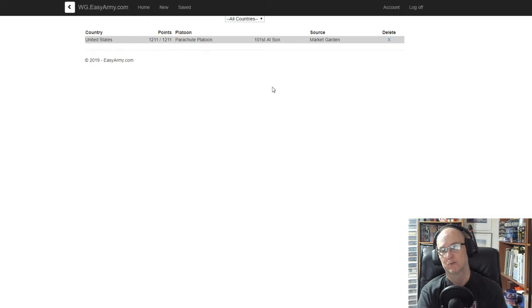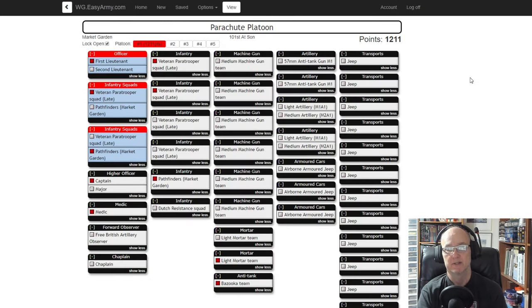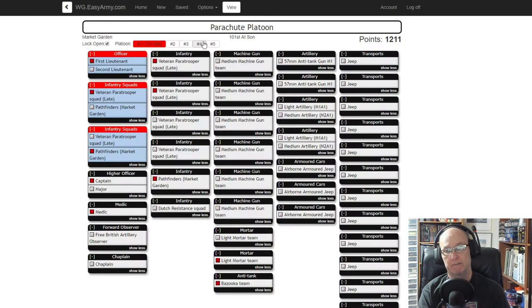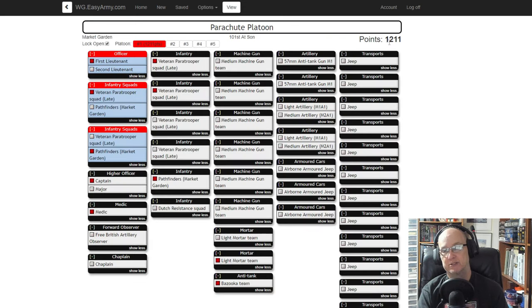I've got this one right here and it's telling me I've got 1,211 points — though that's not quite right because I had two platoons saved. When I click it, it's platoon number one — you can see the red indicator — but I also had a platoon two saved, and the points on the right were a total of both platoons. When I deleted that second platoon it cleared it out, so we're going to experiment.